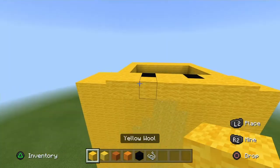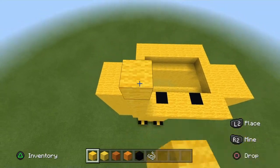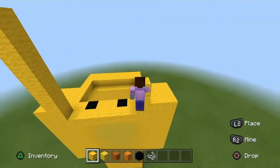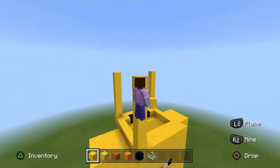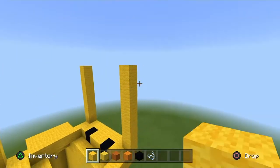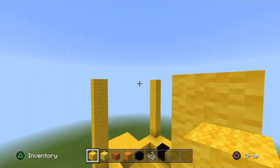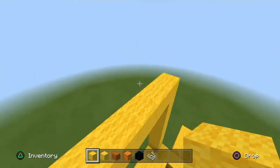On each corner of the head, go up seven blocks of yellow wool, just like so — seven on each corner. Connect all the tops of the head now with yellow wool, giving you a cube shape, just like so.